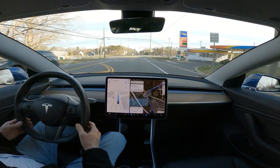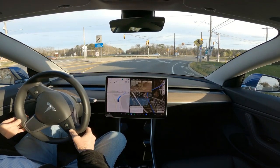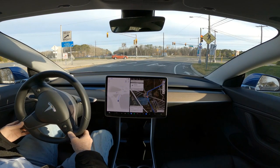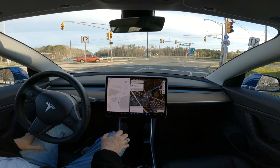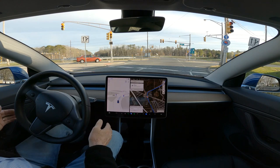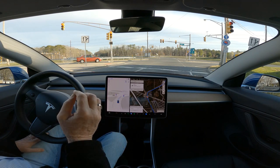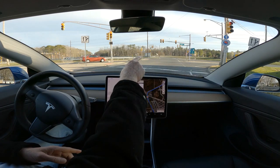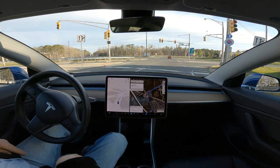No version of autopilot has ever completed this. You can see it stopped way back here. Fortunately, there's nobody here — I'm going to move up to this stop line. It does recognize that it's waiting on that. It is in the correct lane. This is the first time ever that FSD beta even got in this lane, which is the correct lane, to make a right-hand turn to go over there. This is a major improvement. However, it did, in fact, stop way back here.